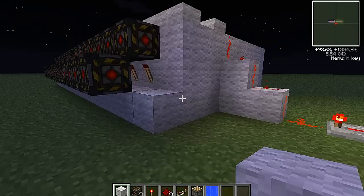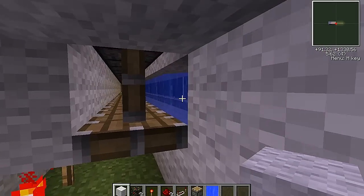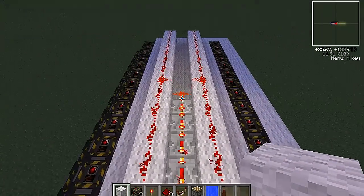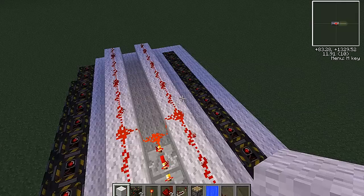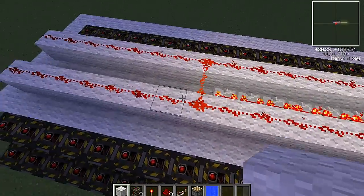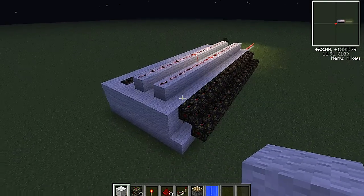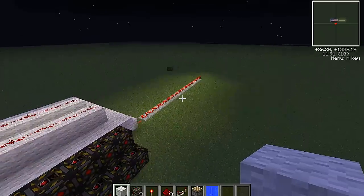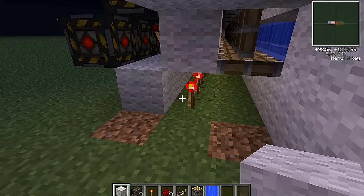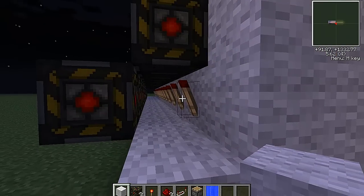I've got this setup so in here there are pistons holding back water. As soon as this signal gets turned off all along here, the pistons are going to pull up and the water is going to flow down and knock the redstone torches out. When that happens these ones are all going to go on.